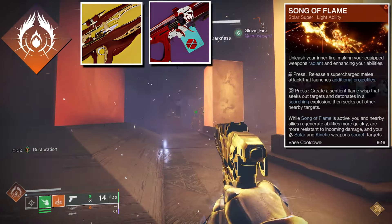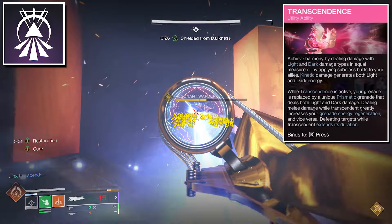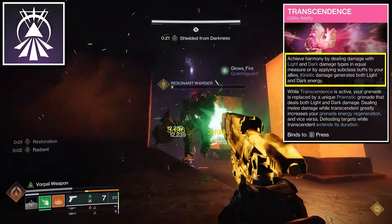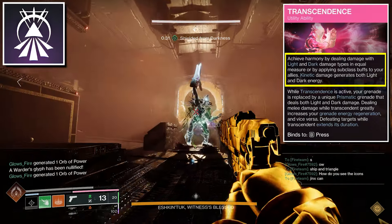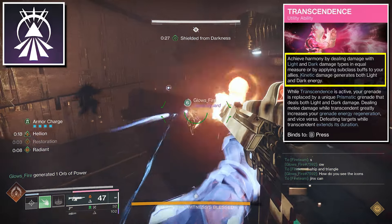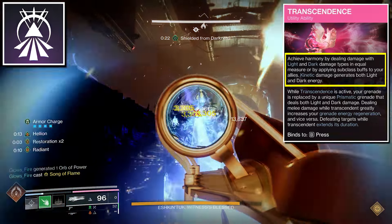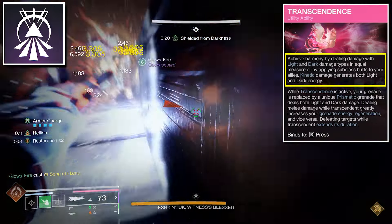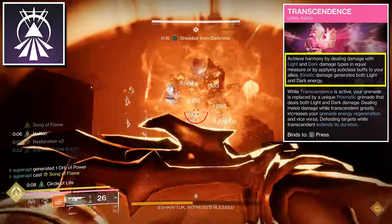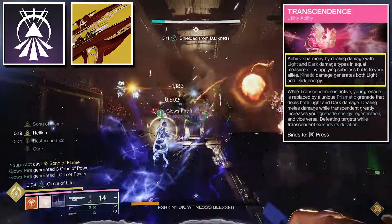We are using a solar energy weapon. Now let's talk about transcendence. In order for you to become transcendent, you're either going to need to fill up a light or dark energy bar. If you would use solar, void, or arc, it will fill up the light bar. And if you were to use strand or stasis effects, it would fill up the dark bar. It could be any effect you like — from your weapons or your abilities. And you can also fill up both of the bars if you are using a kinetic weapon, which we are for this build.